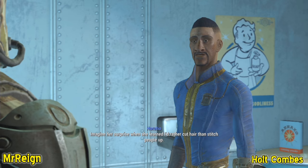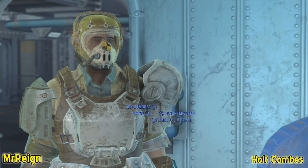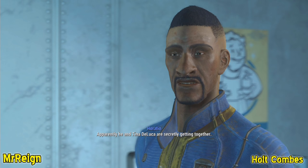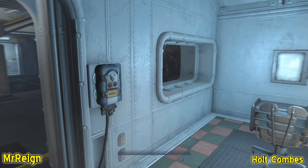Horatio confirms: 'Holt is running around on his wife, and apparently he and Tina DeLuca are secretly getting together.' Now let me show you where this all goes down. There's a secret storeroom downstairs — Holt is normally always down there. Their family bedroom is to the right, and Holt's family includes Alexis, Anne, and Ashes.